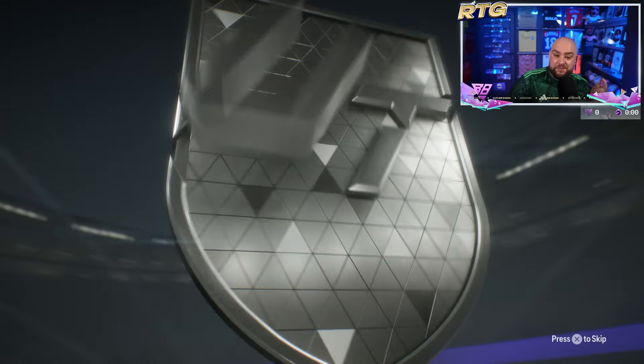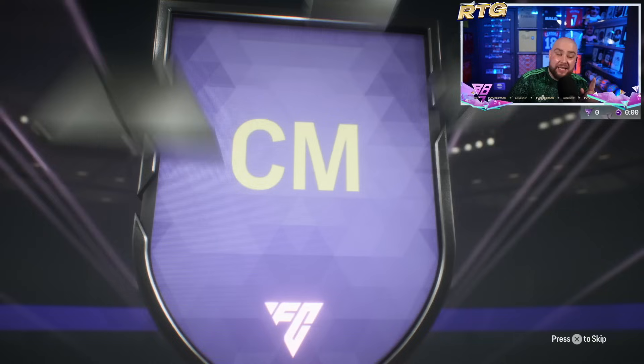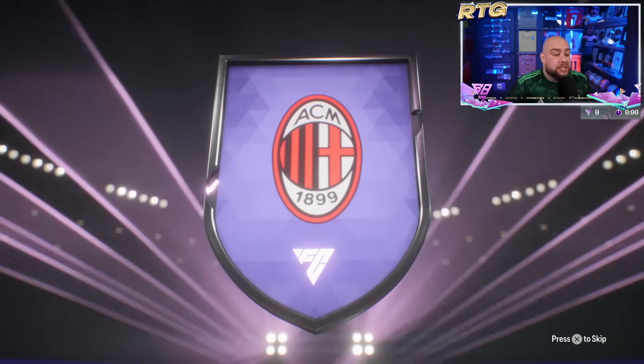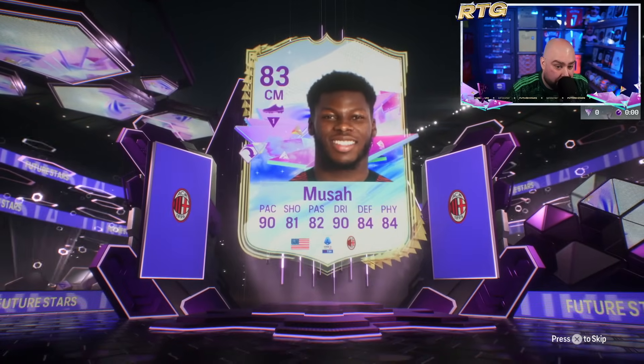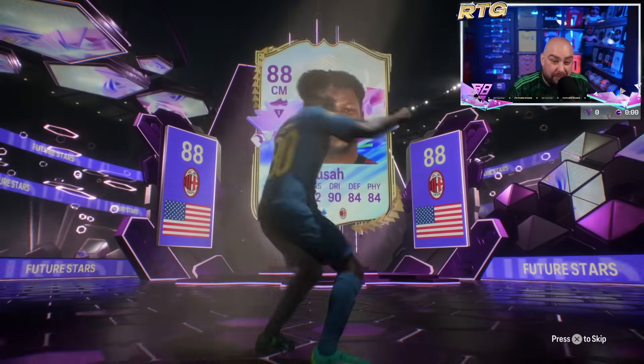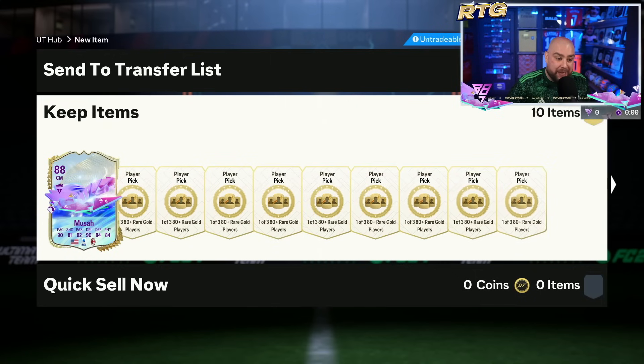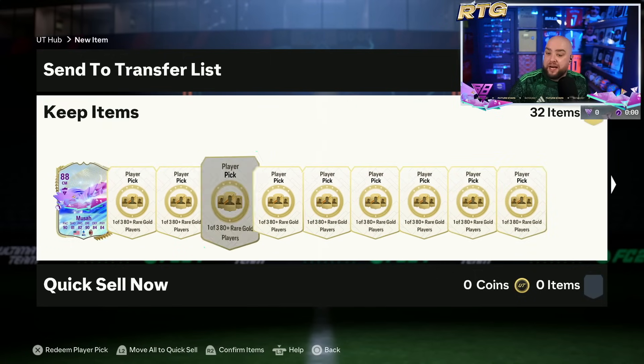There's an SBC which an 88-rated player can go into — him being the number one — but it's going to cost us 75k to upgrade. And to be fair, he looks like a demon, so that could be the player guys — Musa.